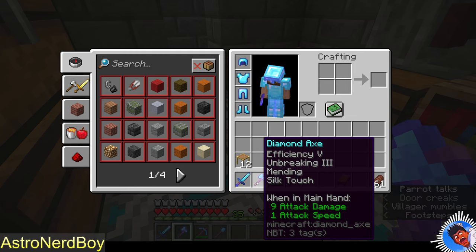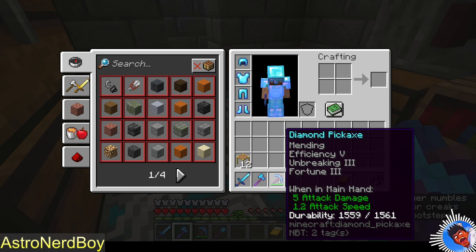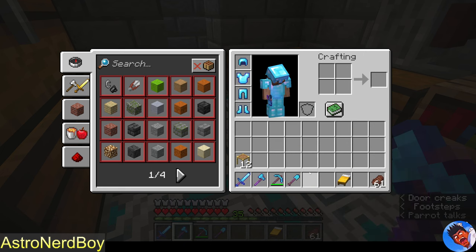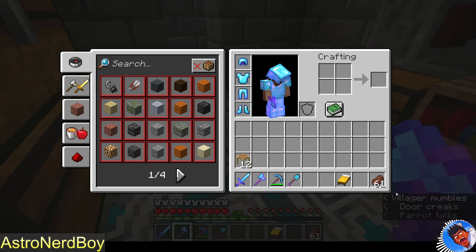We got Silk Touch on the diamond axe — that was really nice — and Efficiency went up to V, which was insanely good. Efficiency on the pickaxe went up to V too, and I got Fortune III — though I think I had Fortune III before. The shovel I haven't worked on much, but I got Efficiency IV, so that's kind of cool.